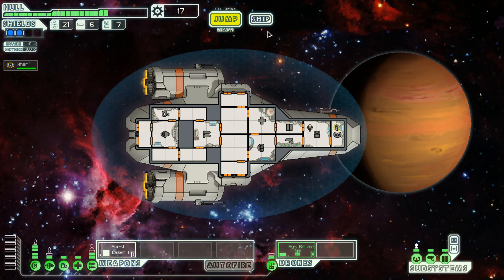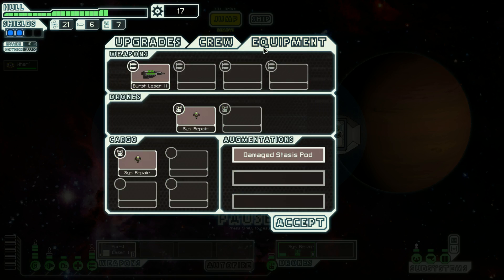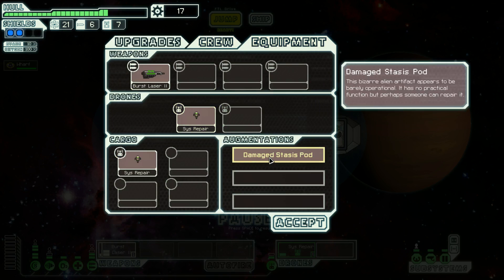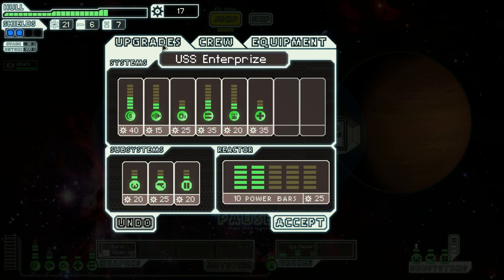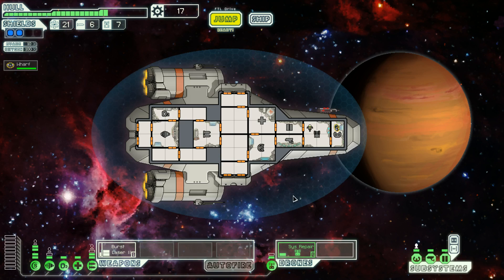I thought there'd be someone inside the pod. Looking at our equipment — the damaged stasis pod is a bizarre alien artifact that appears barely operational. It has no practical function, but perhaps someone can repair it. Maybe we'll find out what it does in a later episode.